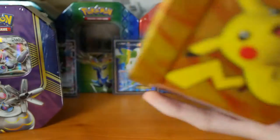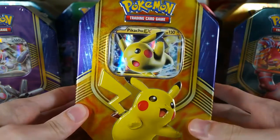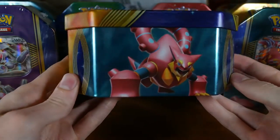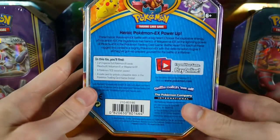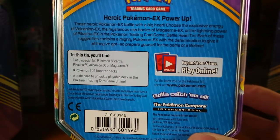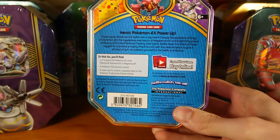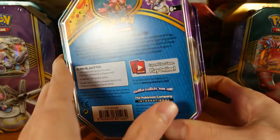Let me show you guys the outside of the tin. Here's the front of it — very neat artwork. There's the Pikachu, the Vulcanion, the Magearna, the top just says Pokemon, and then the back here. Let me zoom in so you guys can pause and read that if you'd like. We get four boosters in this, and I believe you unlock a deck when you get the code card out of it.